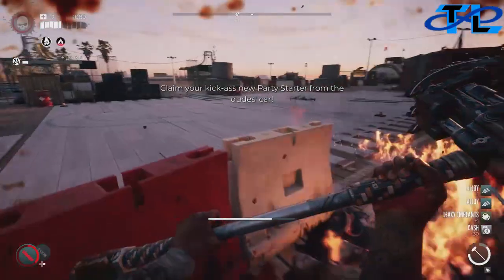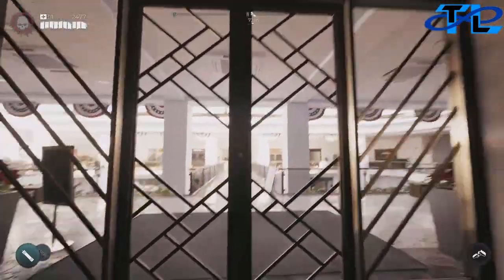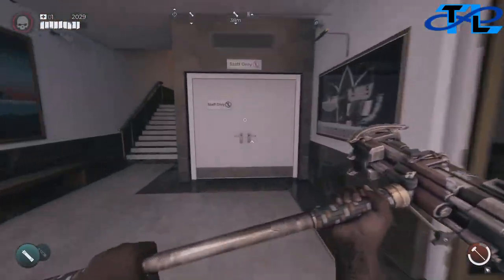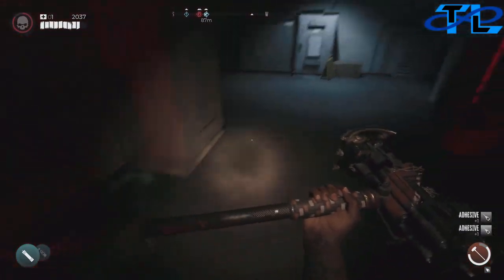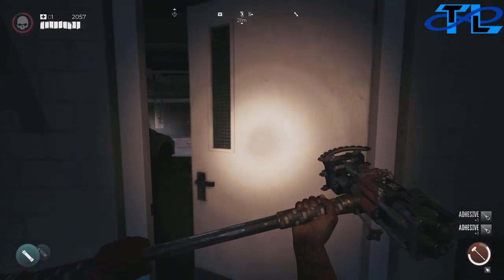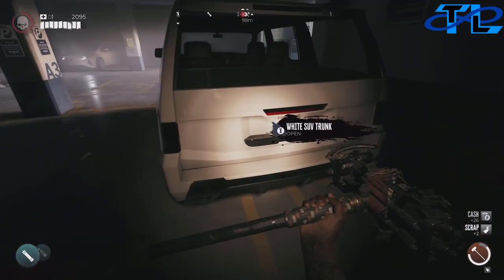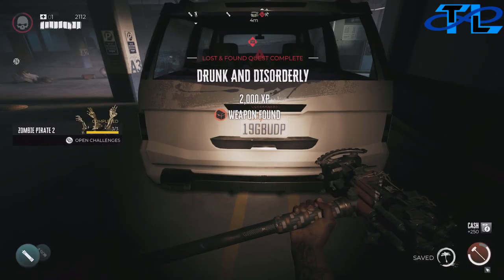With the car keys, head back to the safe house and then back to Ocean Avenue. Follow the path, drop down, and run to the opposite side of the mall — go through these doors instead of the ones toward the bathroom. Head down to the parking garage where Jordan's car is waiting. It's going to be the white truck on the opposite end. Head to the back where the trunk is, hold your action button, and boom — the Party Starter brass knuckles will drop out.